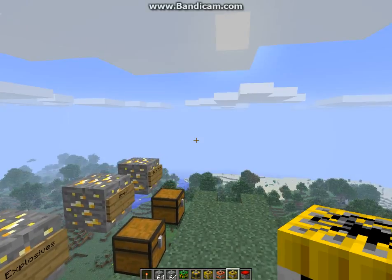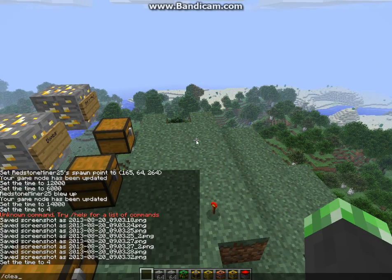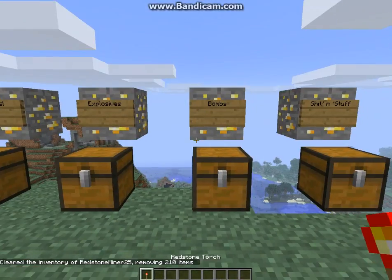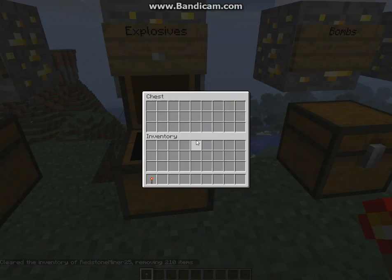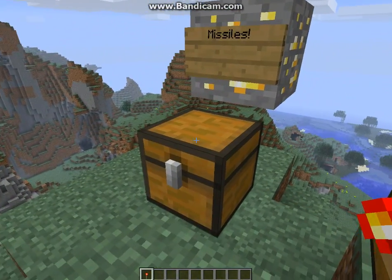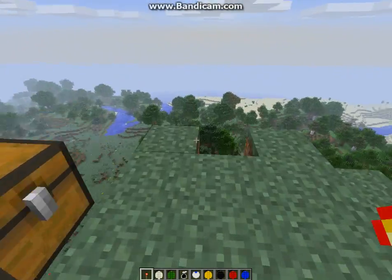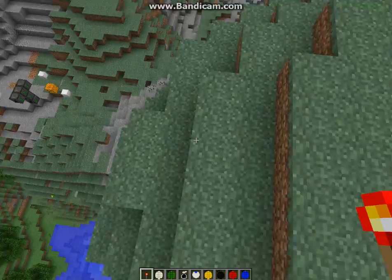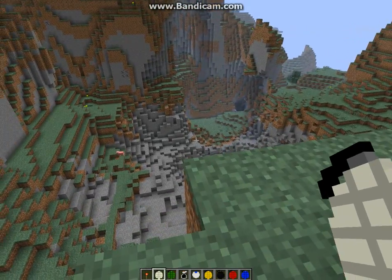Next thing. I'm just going to drop my torch and clear my inventory. Now, so these are the bombs. I also included the mines here — they're mines. Basically they're smoke grenades, not bombs, but still.